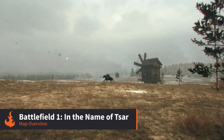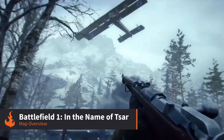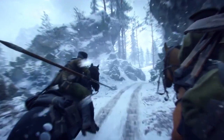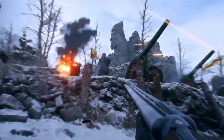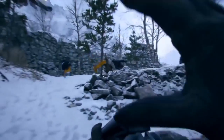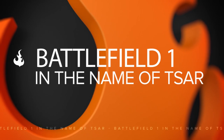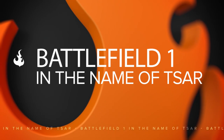Battlefield 1 In the Name of the Tsar delivers a slew of new content on the Russian Army and the Eastern Front of World War 1. It adds 6 new frozen battlefields to fight your way across. To help you navigate these new areas and dominate your opposition, we've put together a comprehensive guide of quick tips and strategies to help you get started.